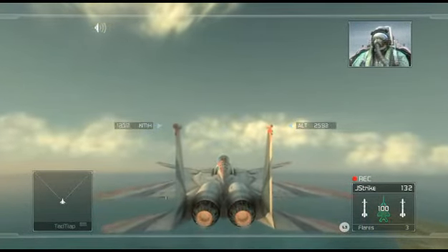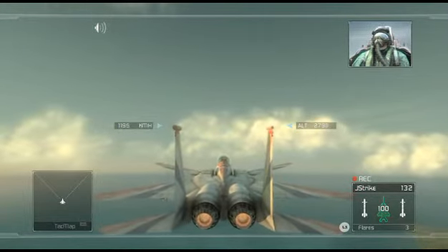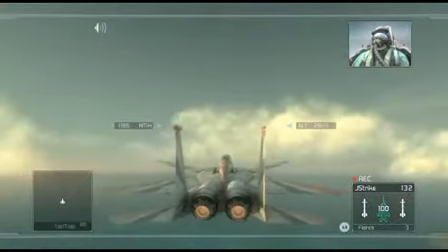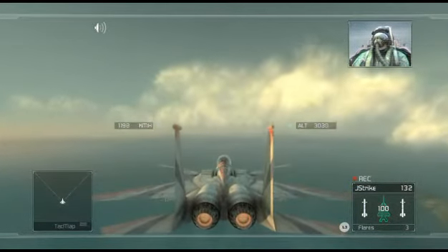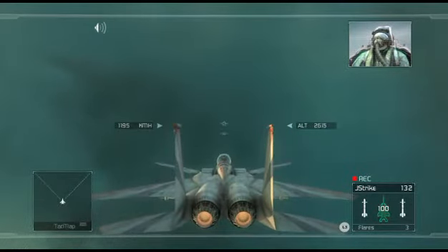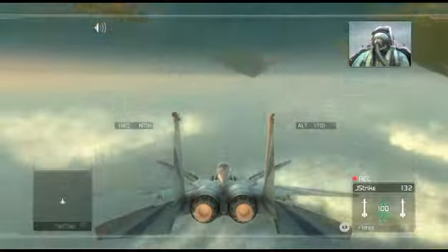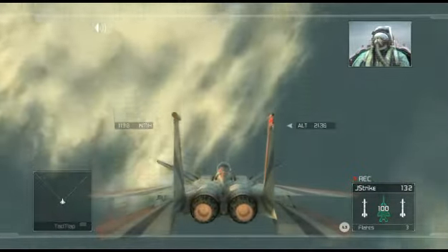Modern warplanes have a computer-assisted maneuvering system designed to prevent a dangerous loss of control. These alpha limiters keep the bird in the air, but they also prevent the pilot from performing radical maneuvers that can give him the upper hand in a dogfight. Today, we are going to deactivate the limiter and familiarize you with the assistance-off maneuver.